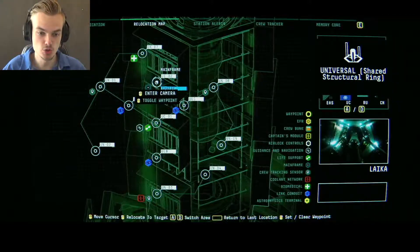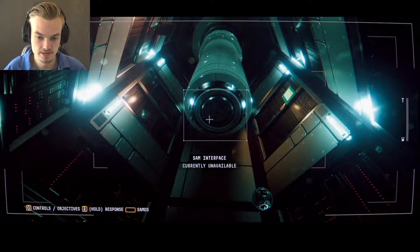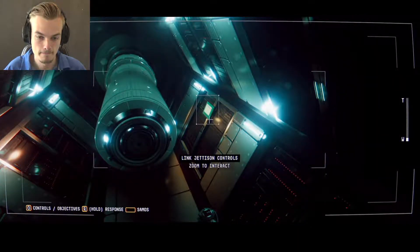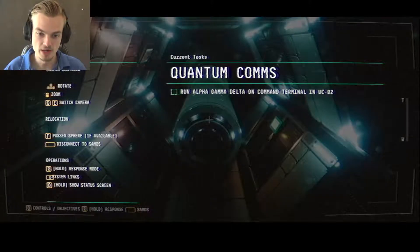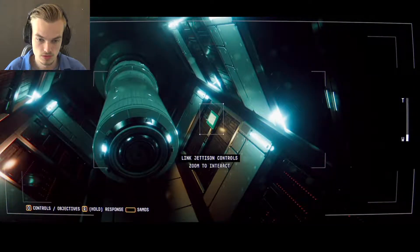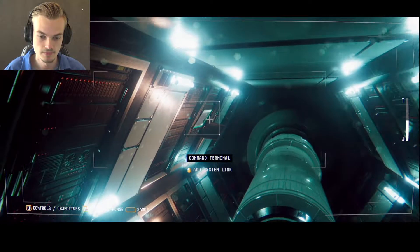We need to go to UC02 and do something here, though I kind of forgot what. Currently unavailable. Connection Spheres offline. Hold on. Run Alpha Gamma Delta on Command Terminal in UC02. But what is the Command Terminal? Oh, that's this thing. Alright.